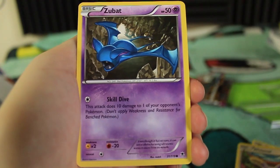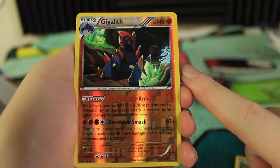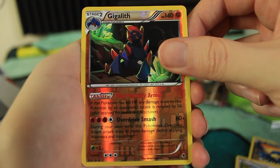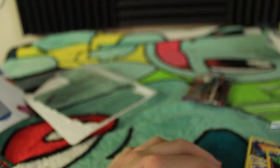We have a Zubat and the reverse holo rare — wow, a rare Gigalith! I think I might have this; I know at the very least I have the holo of this. I'm not sure if I have the reverse holo, but now we do. The last card of the pack is a Galvantula. Not gonna do as good as we did last time, but I'll still take it.